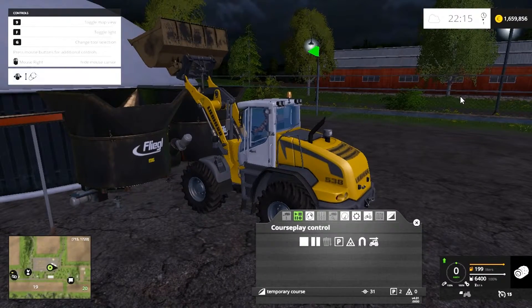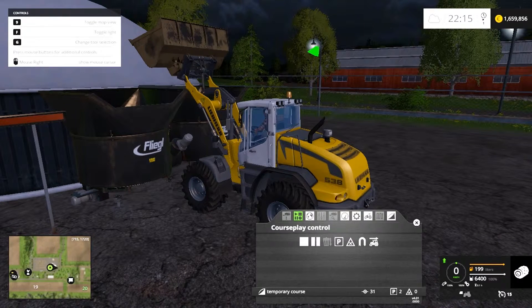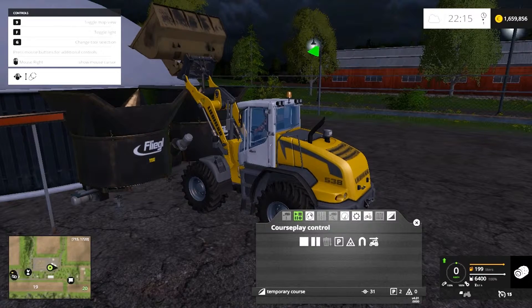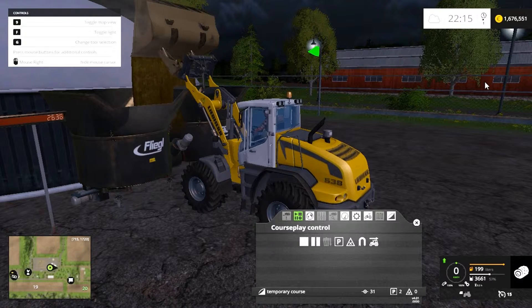If you right-click and hide the mouse, then right-click and swipe sideways, that allows your high-tip bucket to tip. I only just found that out after playing this game for ages — I never knew that before, but it's very handy for filling these.